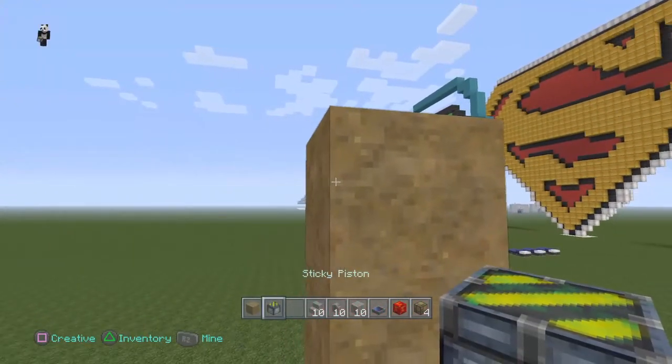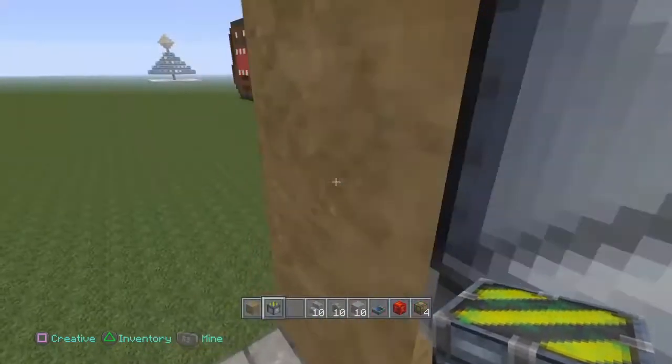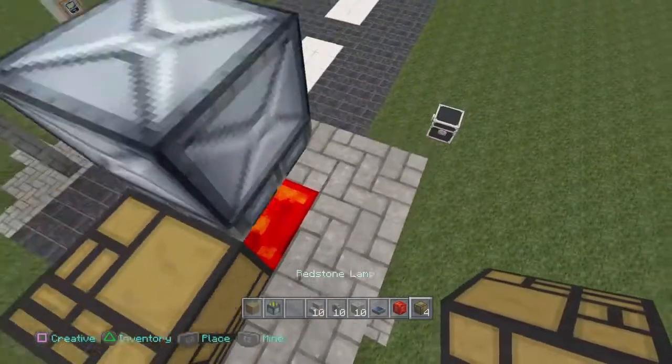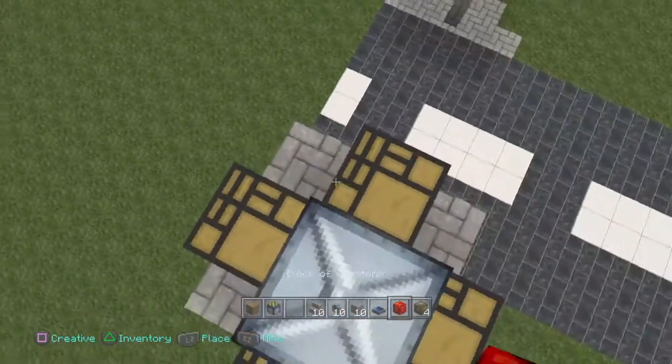Place a block that you could easily destroy and come to the corner and crouch, because this will cause the sticky piston to actually face upside down — which is what you want. Then grab your redstone lamps and just place them all around.